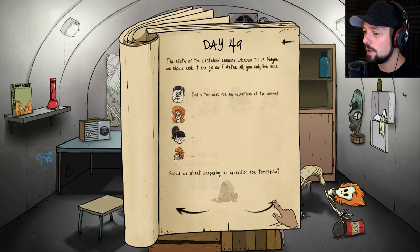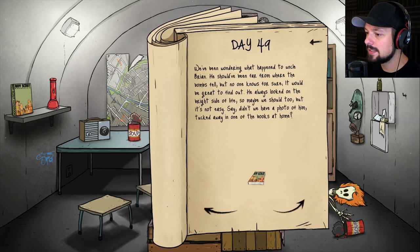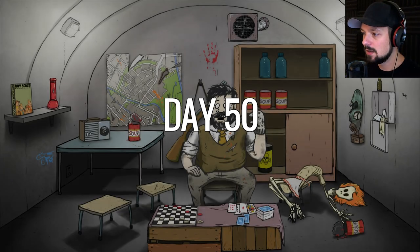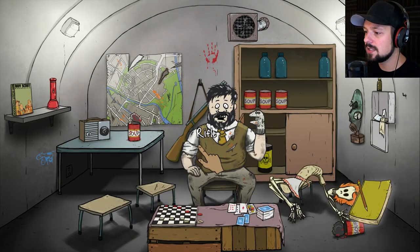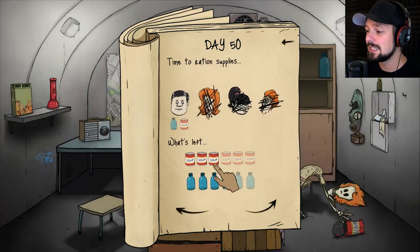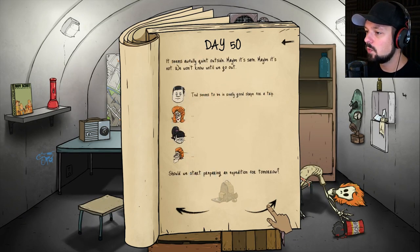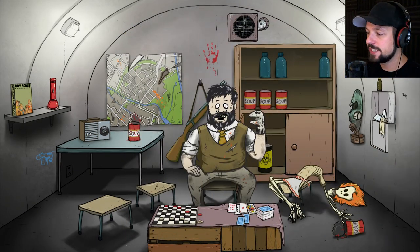Ted is tired, fatigued, crazy, and dehydrated. Let's give him extra food and water and see if he recovers. The scout book might help. He's just fatigued now but not tired anymore — that's nice! He's rested. Now we can actually send him on an expedition, but for now I'm just gonna give him water and food again. Day 50. We're not going to prepare an expedition — if we send him out we would lose the game, and that would be a bummer.